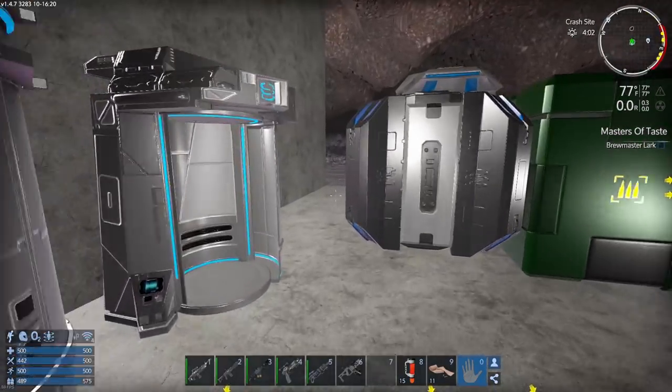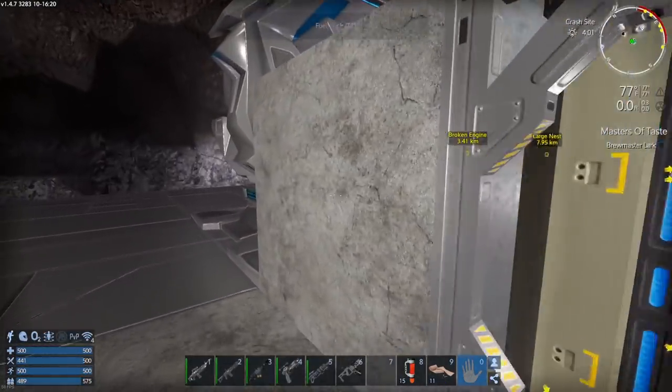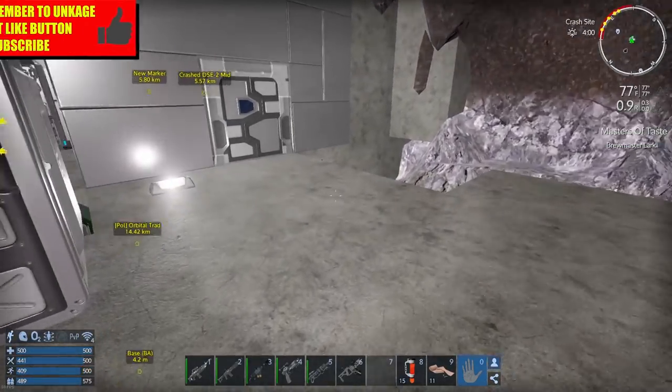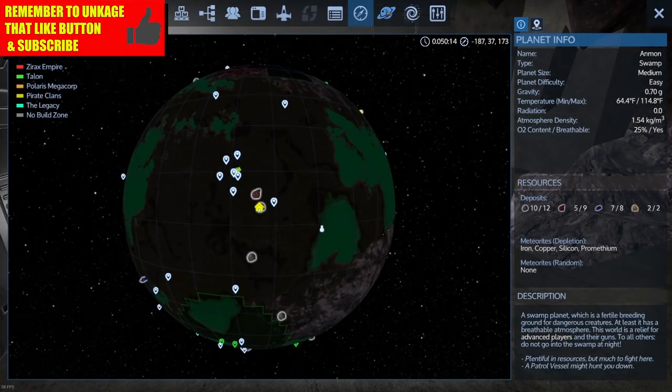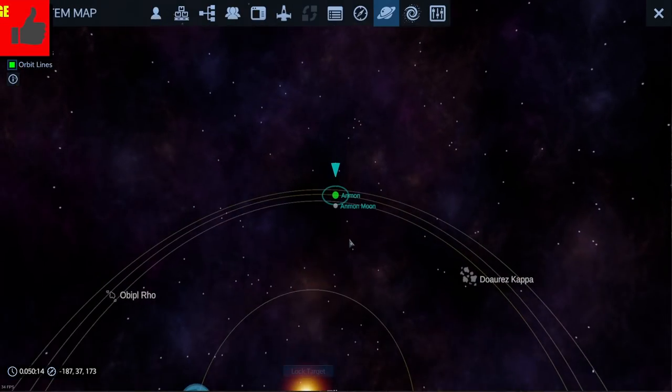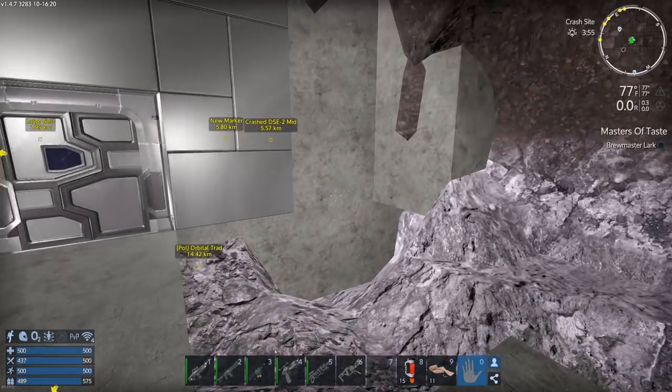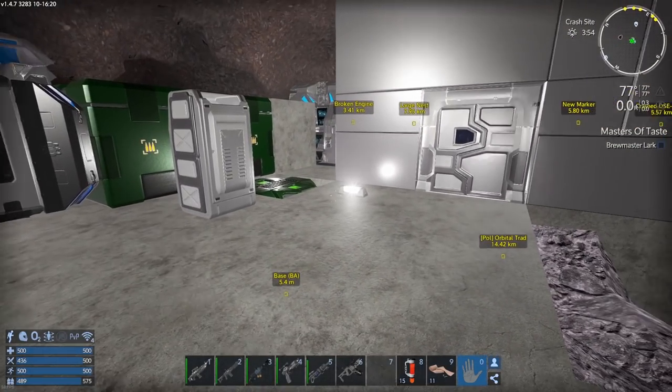What's up space cadets, thank you for hanging out with me today. This is KJ48 and welcome back to Empyrion Galactic Survival. Today we are going to be heading off to the moon. I've been to the moon already but I was kind of in and out - I'm gonna look for some POIs to hit on the moon because I want to get off this planet. I've been here too long.